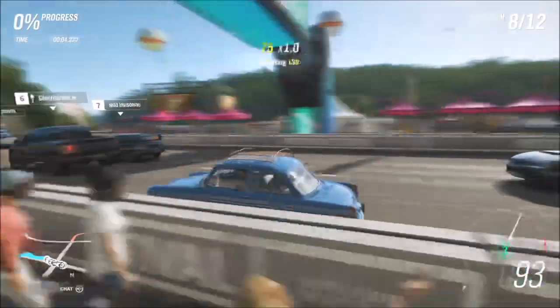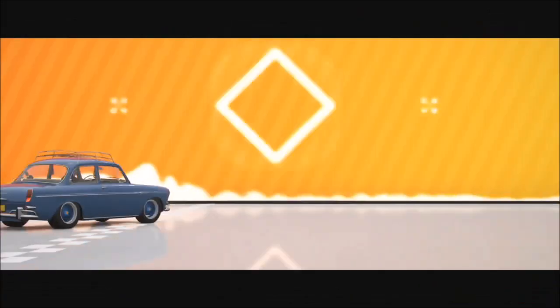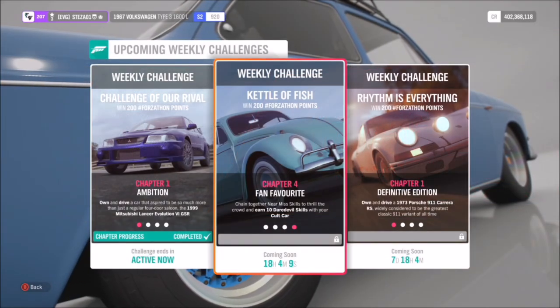I've sent the AI off on their own little trip beneath the bridge, which just leaves a straight shot to the finish line for you. You can do it on whatever difficulty you want — it doesn't matter, it's just a Forzathon event — and that's that challenge over and done with.